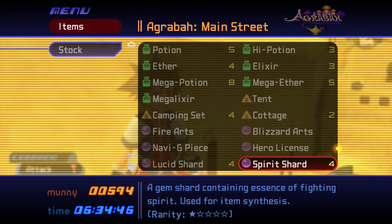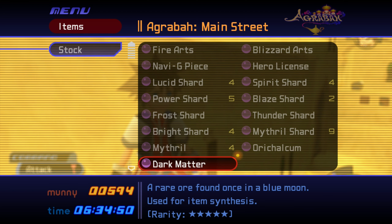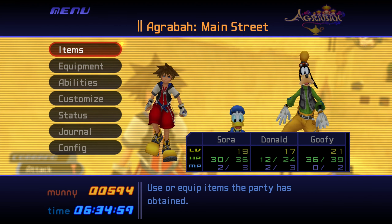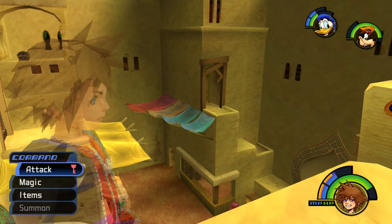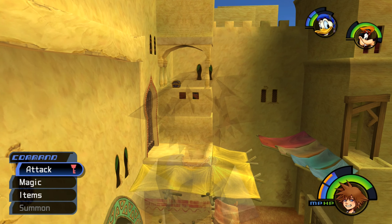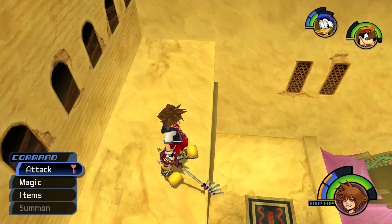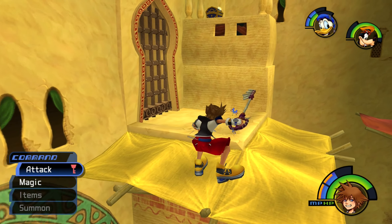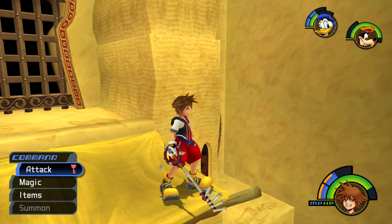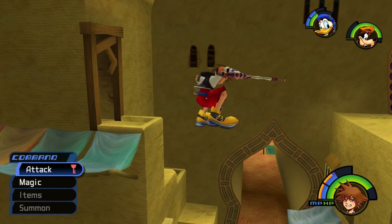Let's see what the description says about it. There it is — rare ore found once in a blue moon, used for item synthesis. Rarity: five stars. So that's actually the rarest synthesis item we've found so far, which is kind of neat. Now the only chest we haven't got is the one over there. I honestly don't really know how to reach it right now — we actually probably can't. We'll have to come back to this world later with a certain ability that we'll get.